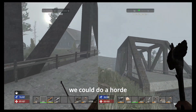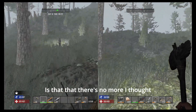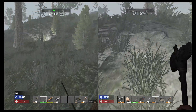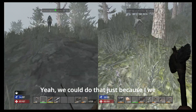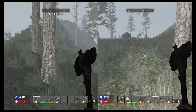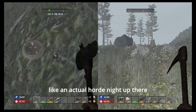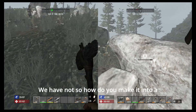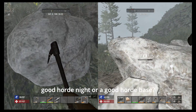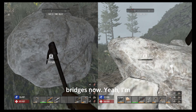I'll throw it out there that we could do a horde night on top of a bridge. We have camped out on top of a bridge before but I don't think we've ever done an actual horde night up there. We haven't — so how do you make it into a good horde base? That's a future thing. We know where a bridge is now.